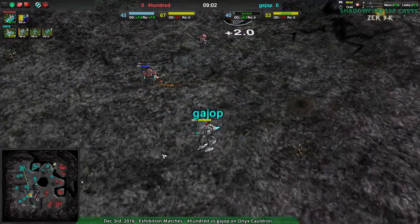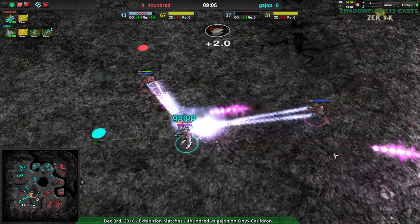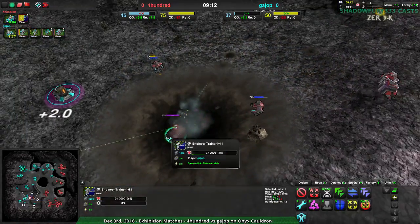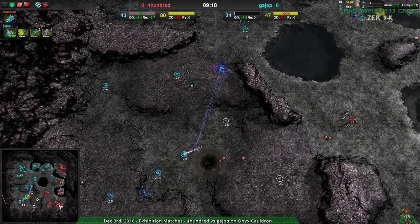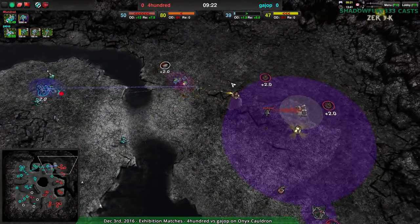Not really helping too much, but they are forcing the Gauss commander to an uncomfortable position where the boys will be able to finish it off. And down it goes — Gauss commander down. The Southwest is going to be a lot harder to set up for Gauss, and they're still behind economically. 400 winning the economy war, but might be losing the Northeast pretty soon.